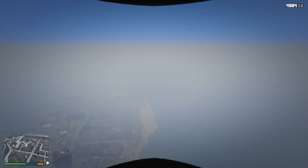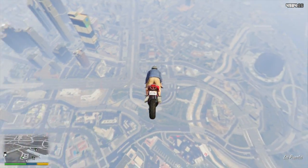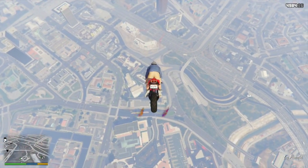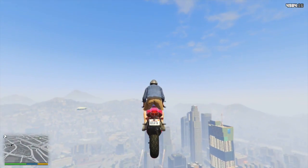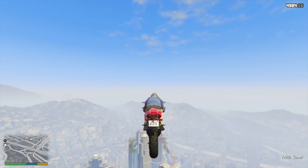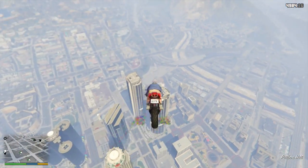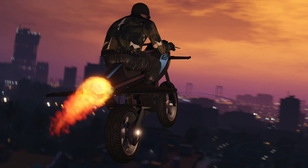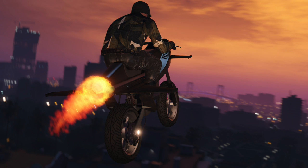We actually haven't gotten a lot about the Rocket Bike compared to some of the other vehicles like the APC and the Armored and Weaponized Dune Buggy, which have had multiple screenshots and multiple different sections in the video trailer. We only get one screenshot of the Rocket Bike, and it appears right here. We do get a lot of information from here. Number one, this looks to be a brand new bike, not a modification to an existing vehicle.